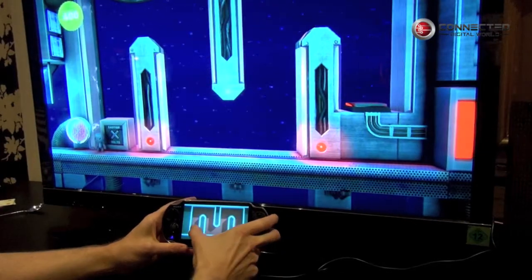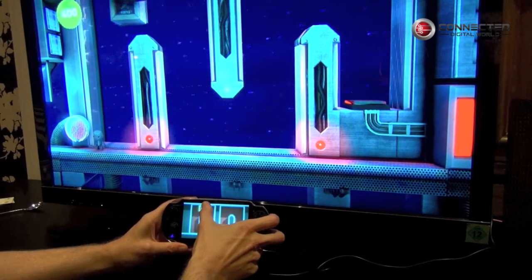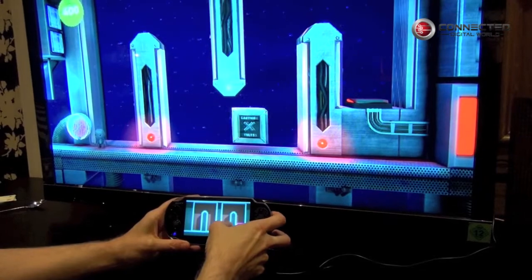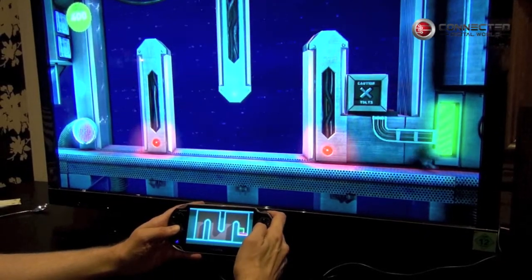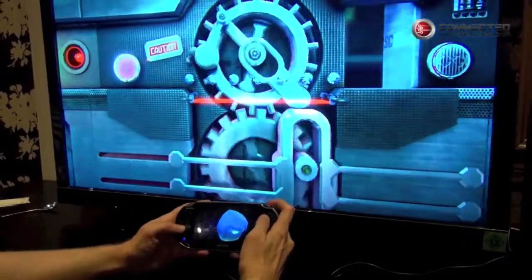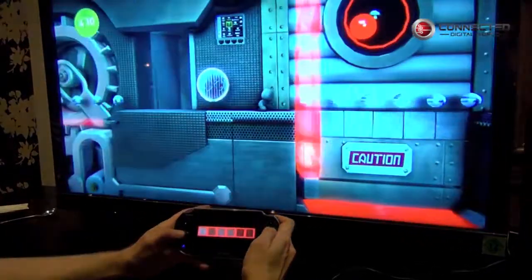Here you can see how you can be even more precise, because this one needs a bit of careful manoeuvring because it's electrified. Let's get that through there. You can have a lot of fun with this because as the Vita player you've got different controls to the PlayStation DualShock player, so you're having to work collaboratively in different ways.